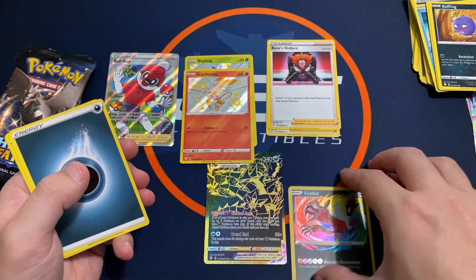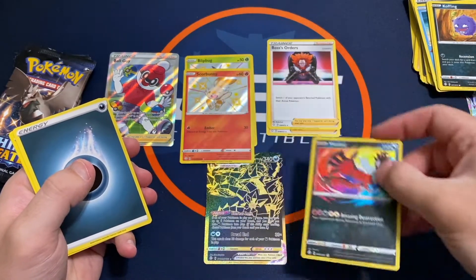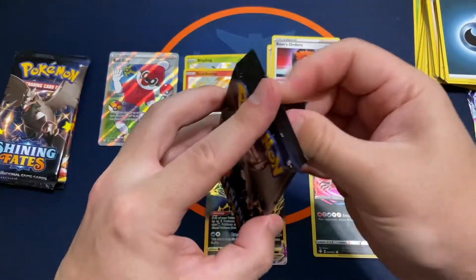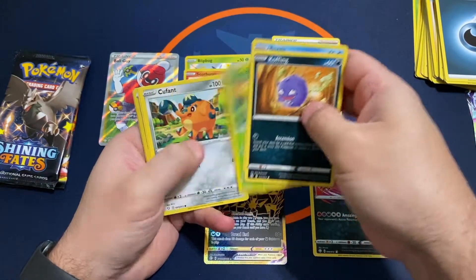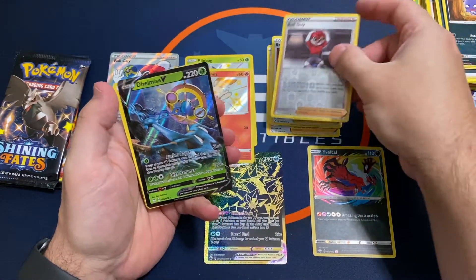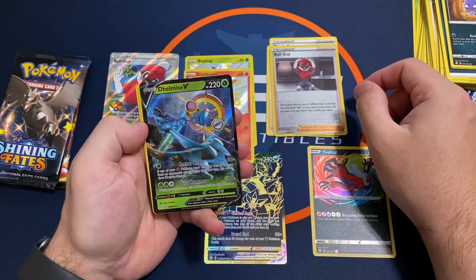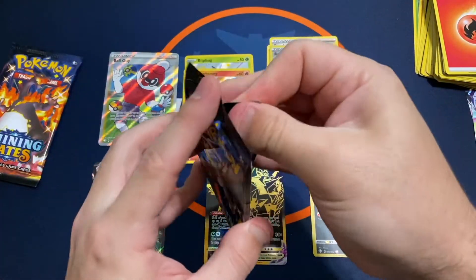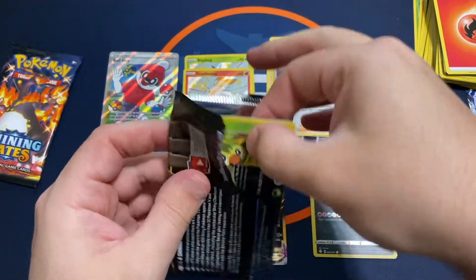I've noticed on those Amazing Rares they've all been off-center, pretty rough, left to right — same deal there. Two packs to go. Pull a Charizard, I don't even know what I'm going to do — this would be the craziest opening. I've got a Reverse Ball Guy and a V card. I think every pack has got a hit so far.